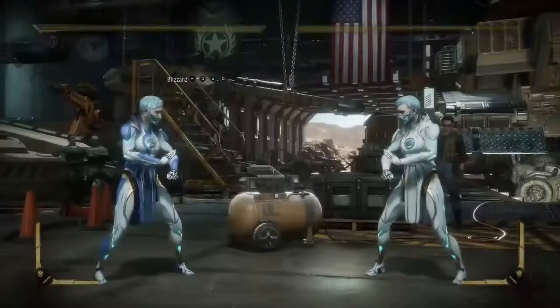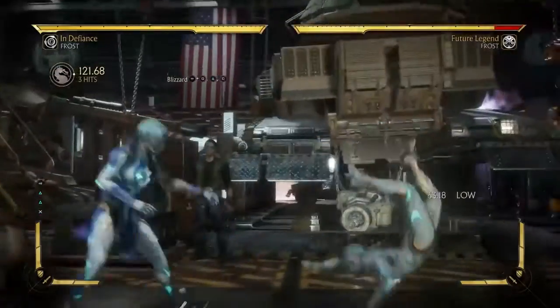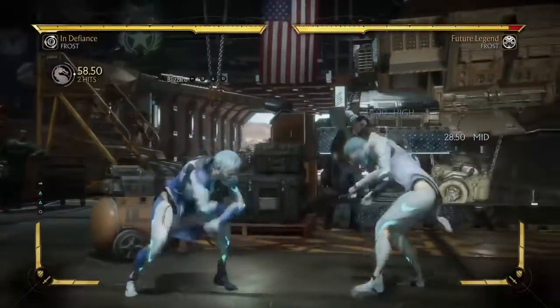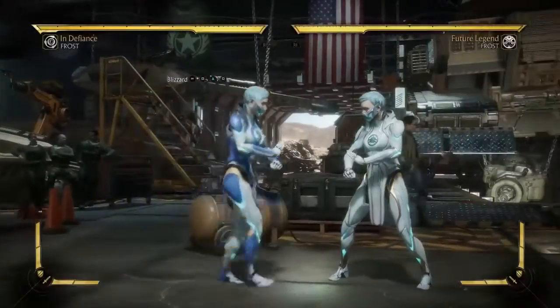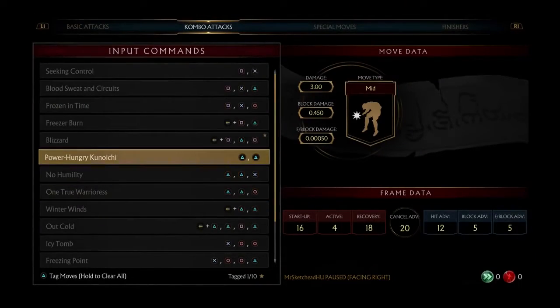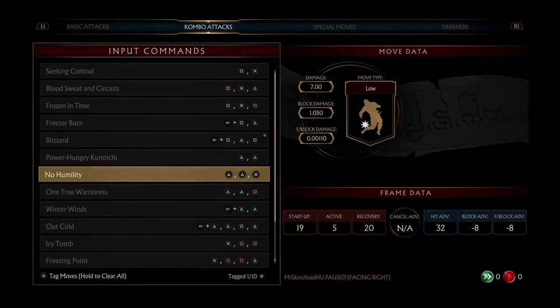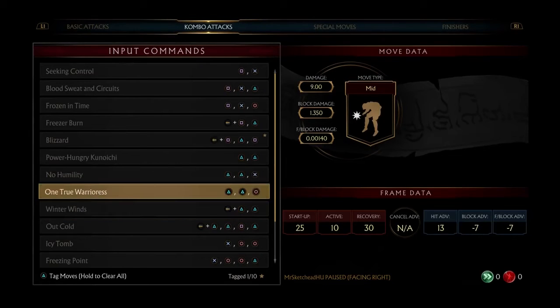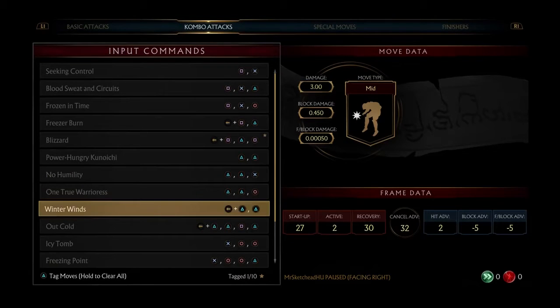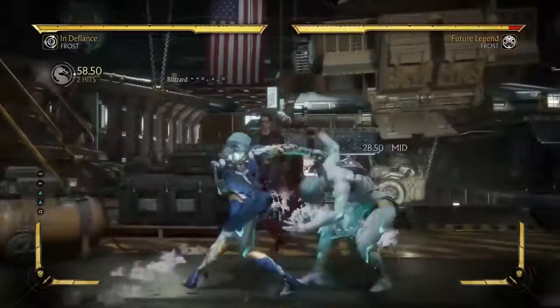Let's look at these two-two strings — two-two-three and two-two-four. This starts off a high, but it's a mix-up. And this is another knock-away string — these might be decent in combos, but you want to be careful using them in the neutral. This one is actually plus five, but again it starts off a high, and these two are both unsafe. She also has combo strings off of her back two — we already figured out that this is a good move.